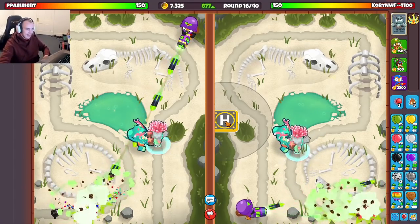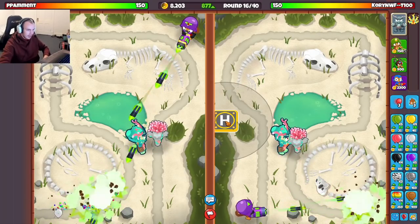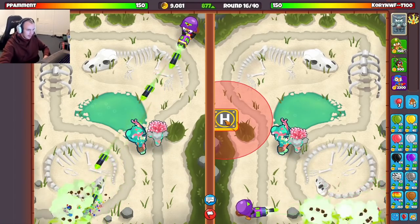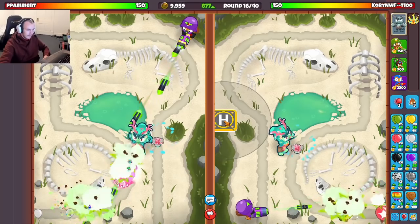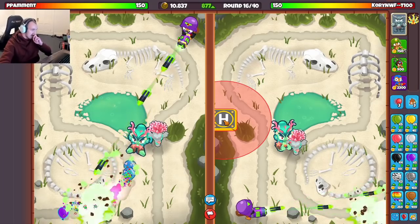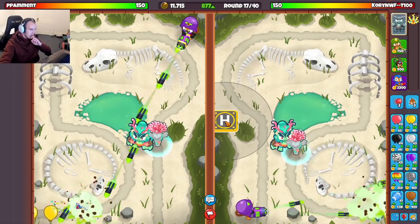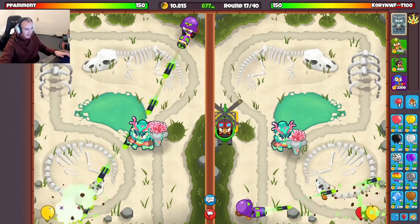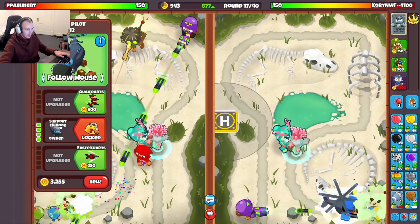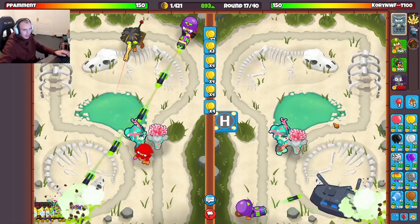I'm not even close to getting it - I probably should have just stopped ecoing around round 9 and then I could have gotten it off. Maybe I can go for around round 17. It depends on if he sends me a moab, but if he does I'm going for my moab shove - the moab shove is just so good, it's kind of crazy how much it pushes back moabs. He has ninja and sniper - okay, so he's going meta. I'll get my heli farm down.